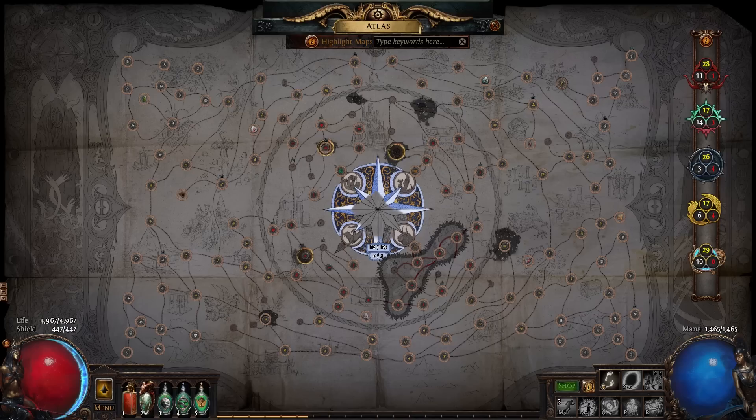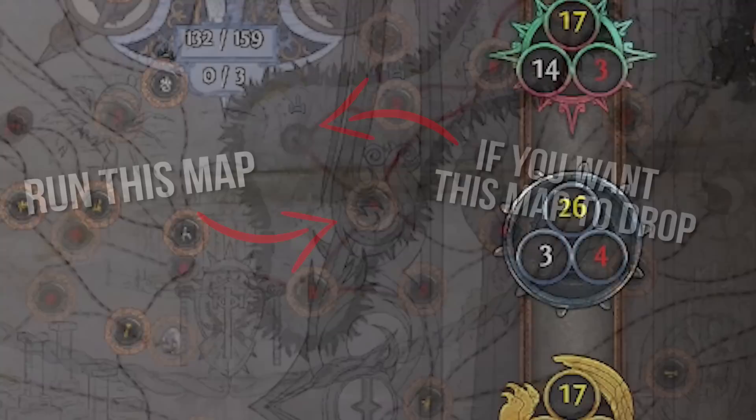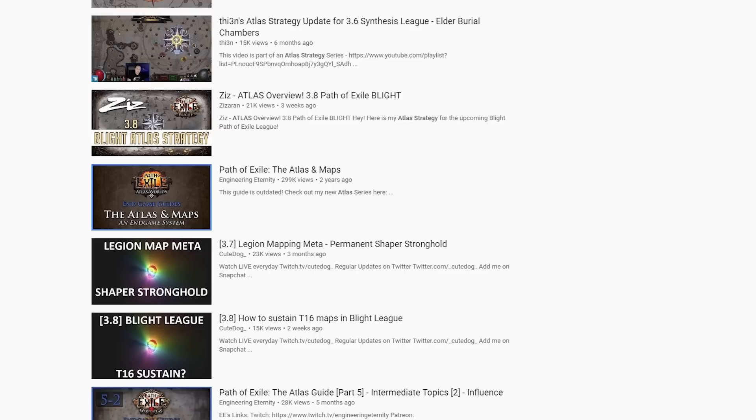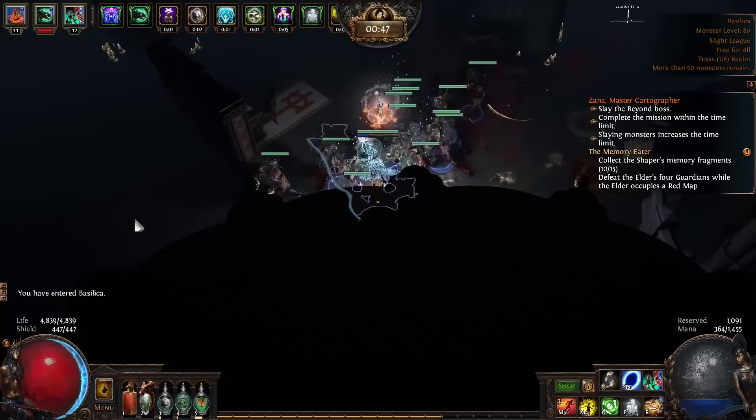While we're on the topic of mapping, I should bring up the Atlas of Worlds, which is basically one big overview of all 159 maps in the game. The Atlas is home to a wealth of information, including Shaper and Elder's movements, your accumulating master missions, and indirect rules about where you can expect certain maps to drop. It can heavily influence more advanced mapping strategies as you make your way deeper into the endgame.